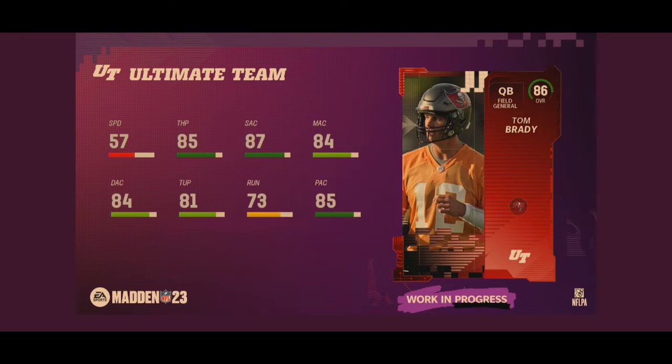Next we have 86 overall Tom Brady, a field general quarterback. 57 speed, 85 throw power, 87 short accuracy, 84 medium, 84 deep, 81 throw under pressure, 73 throw on the run with 85 play action. Essentially this just looks like not a very good card — he's very slow. His accuracies are very good, but if you compare him to Justin Herbert, there's really not much difference in accuracies. The throw power, speed, and throw on the run are all better on Herbert. Brady just doesn't look that good this year and I'd recommend probably staying away from him, especially at 86 overall.